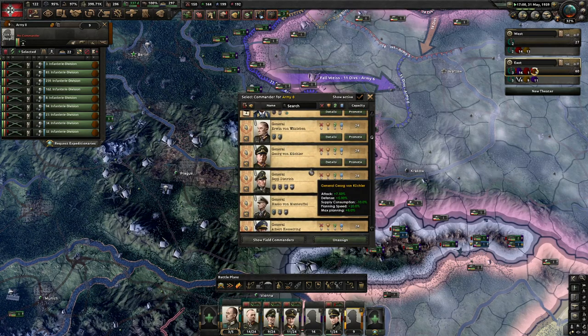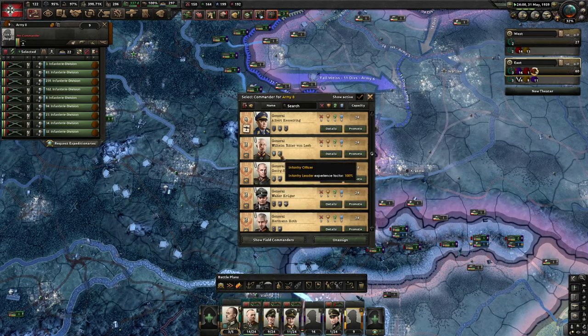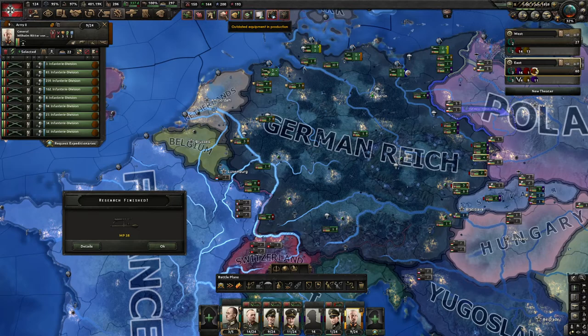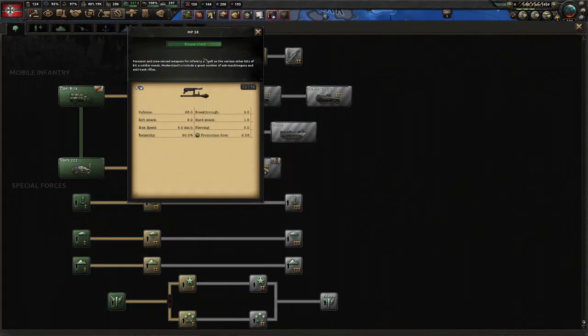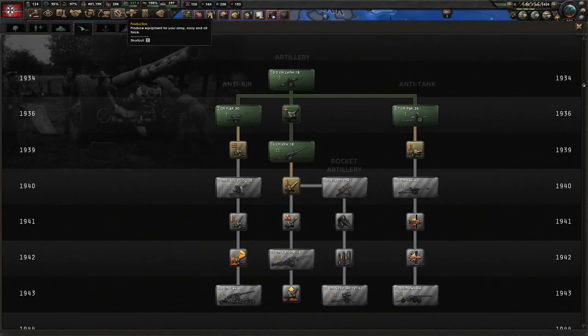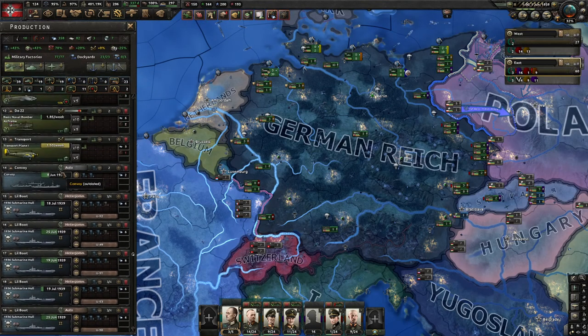Who else is good? I see a Leeb — an infantry officer, perfect. There were actually two things I think I forgot. We've researched the new gun and the new artillery. Now I think I forgot to change the artillery production.